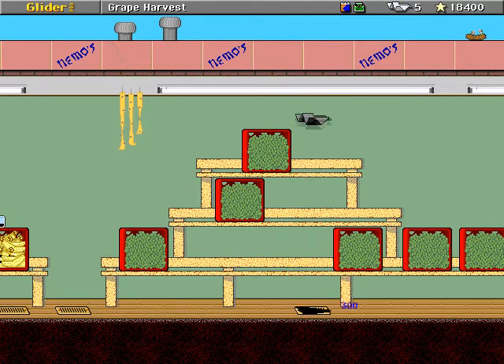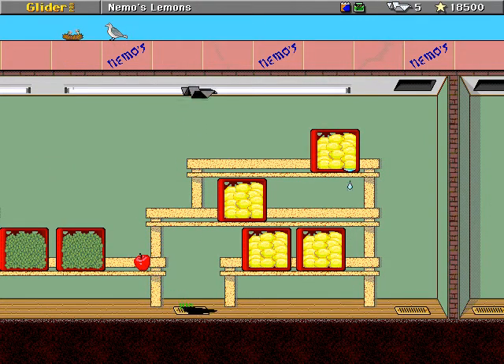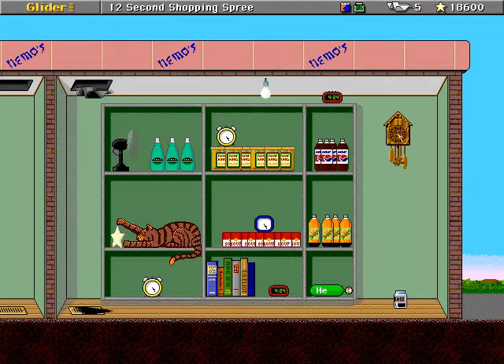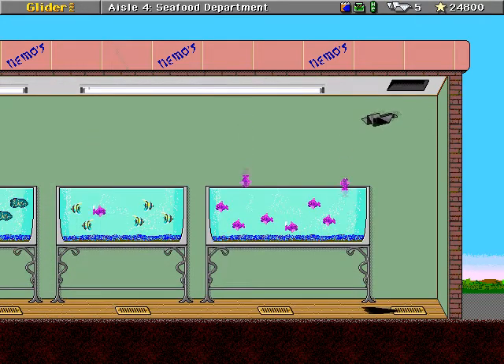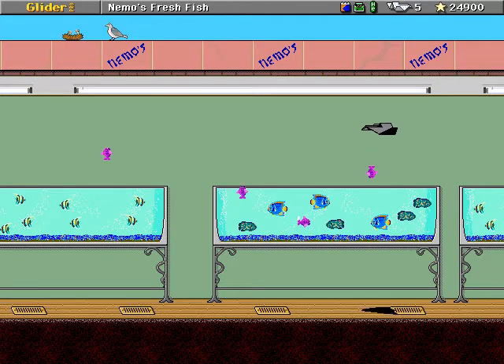I wonder if I should play the glider houses in higher resolution so I can see the adjacent rooms better, because Glider Pro does support really high resolutions. You can kind of see into the neighboring rooms. As you saw earlier with the extra glider, I couldn't collect it because I wasn't in the room, but you can still see the items and things like that — so it can still be incredibly helpful. Plan your route in advance.